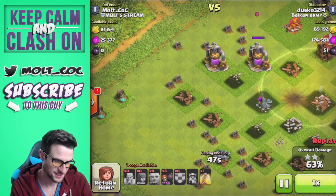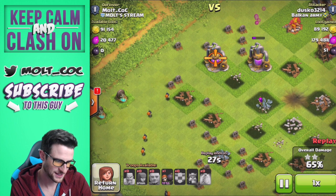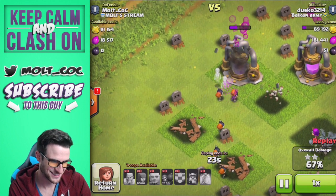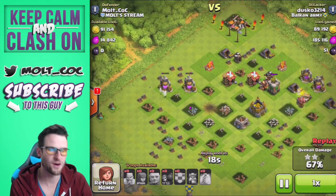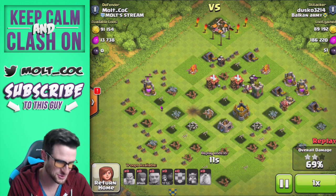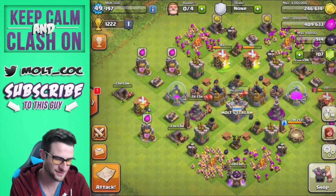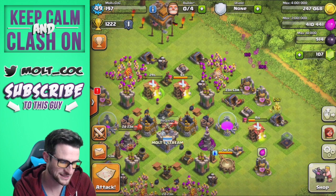Here they come — the wall breakers — heading for that elixir storage. That's hilarious. Clash Without Walls and he brings wall breakers to my base! Everyone trains up wall breakers thinking they'll get my base and then it's like, crap, I wasted troop space. We were able to protect 90,000 of that gold — half the gold was protected — so we're doing pretty well on this base.